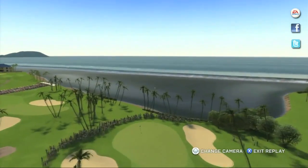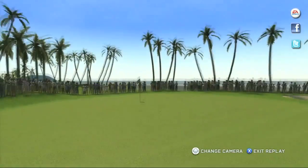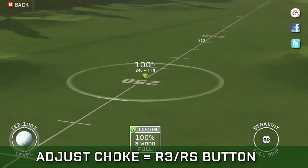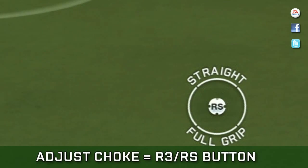New to Tiger Woods PGA Tour 12 is the option to adjust your grip as well. Using the right stick or R3 button, you can toggle between three choke options: full grip, half choke, and full choke.